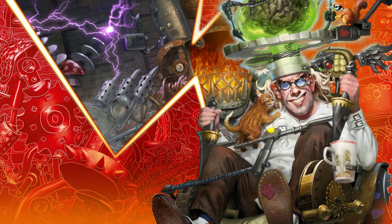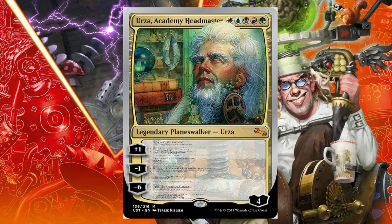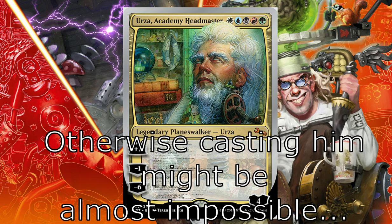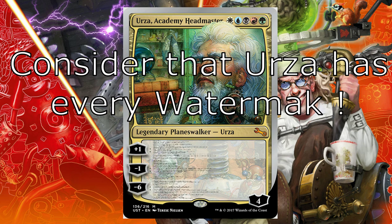One thing I had to do to ensure players would be able to play and cast Urza is to modify the text a little bit. So I did some kind of Oracle Errata, and I highly recommend you do so when playing with this cube. What I decided to do is to give Urza every watermark, because without Secret Bases, you are not very likely to cast Urza. And I mean, this card is so much fun — you have to play it; it's such a wasted slot if you draft it and don't put it in your deck. So I really wanted players to be able to cast Urza and activate its — I don't really know how many — abilities.